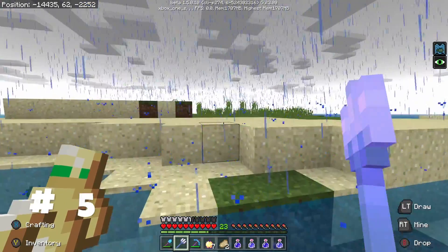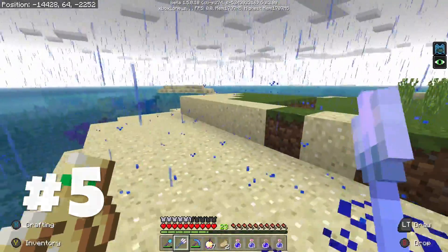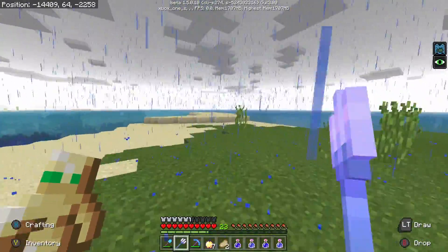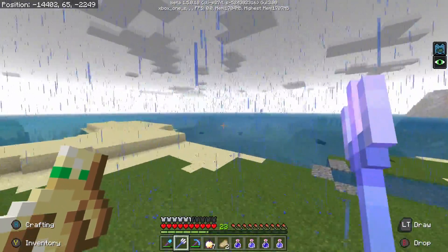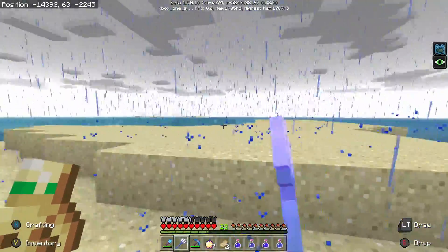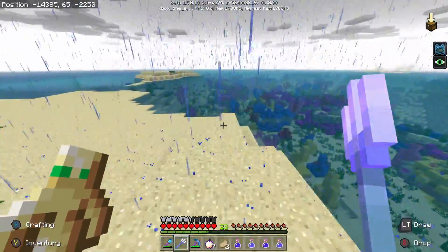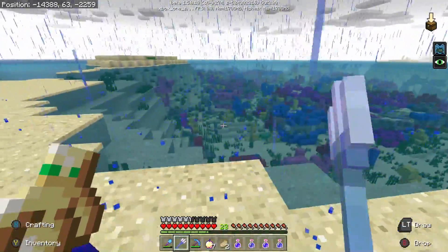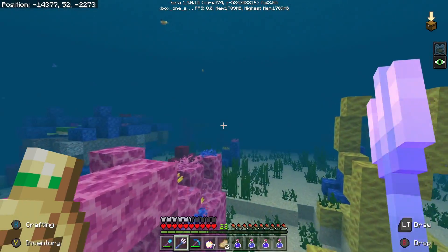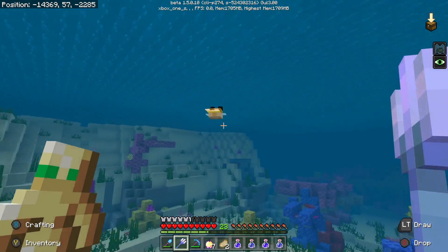So coming in at number five — and I can honestly make like a top 20 things you could do, but we're going to keep it short and simple today — the first thing you should definitely do is explore the ocean. Because there's a lot of new ocean biomes. We got warm and we got cold. One of my favorite ocean biomes is the warm ocean, which has coral. You'll find all the tropical fish as well. We got some turtles swimming as well. It's a really spectacular biome full of just really exotic fish. And I think these are the puffer fish over here.